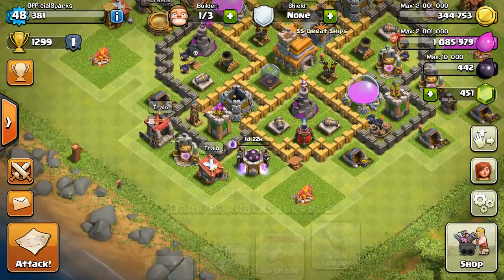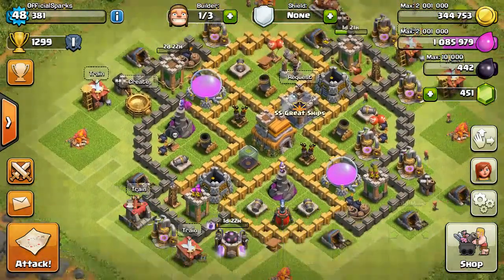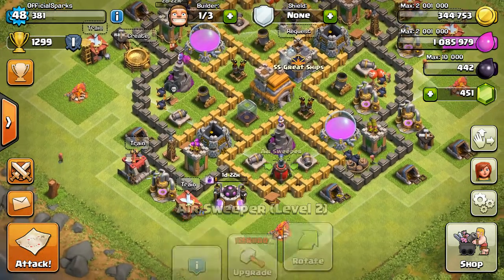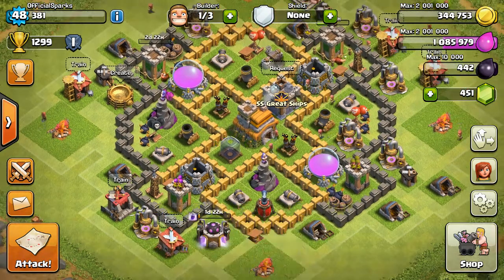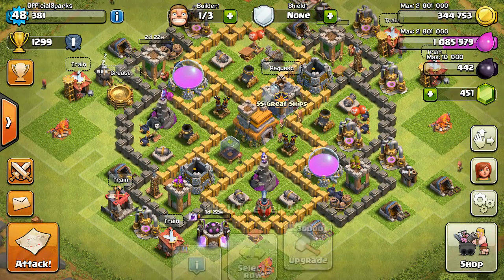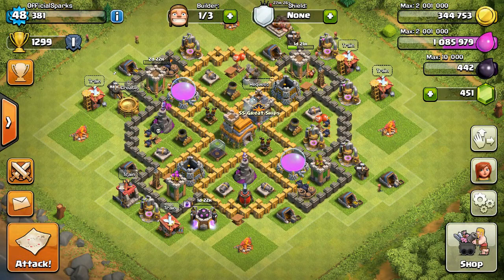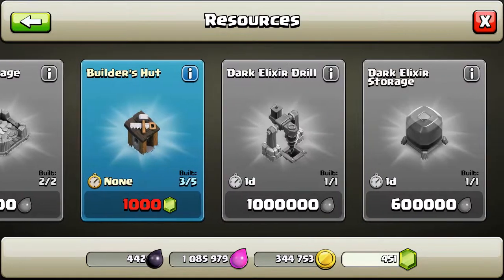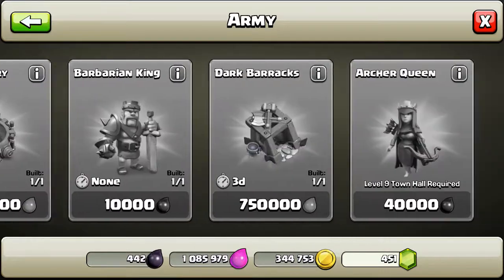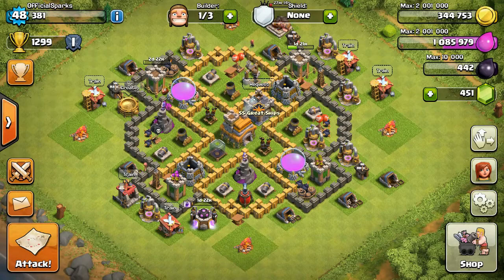Then I'll be working on my cannons, getting them all to level 8. I need to upgrade this barracks up — I want the Valkyries but I'm going to have to wait until Town Hall 8. I want to upgrade my Air Sweeper once more, and I need to get all my air defences and mortars upgraded. Dark Drills need two more upgrades, Teslas need to be upgraded. I've built everything for Town Hall 7 now, so we've pretty much completed building everything — we've just got to upgrade it.